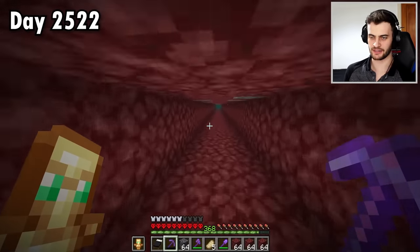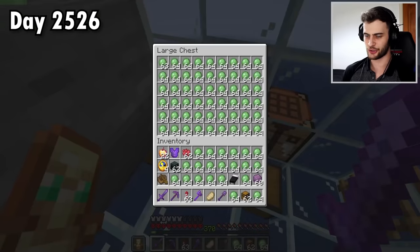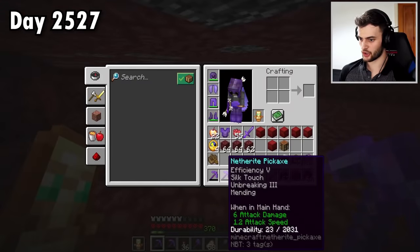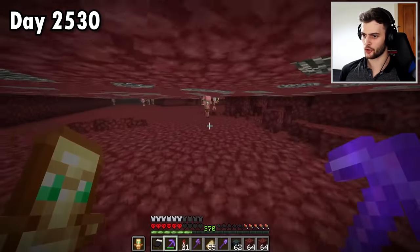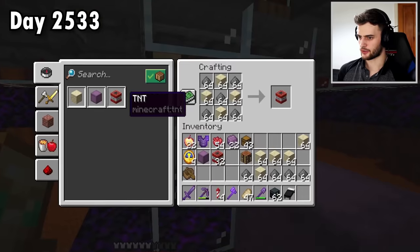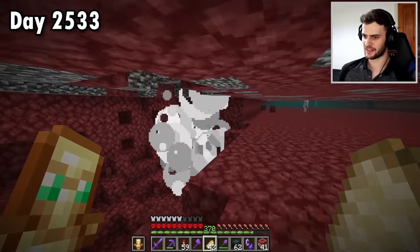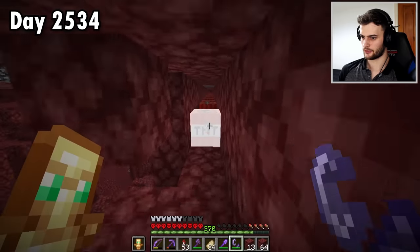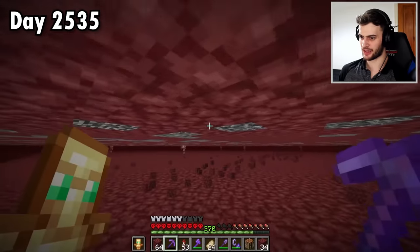Before going further, I repair the pickaxe at the trusty slime farm — getting so much slime this time, two chests full. Back to mining netherrack: both pickaxes nearly broken, so much netherrack collected. After repairing, I realise doing all this mining isn't really the best way. Instead I'll mine up loads of sand and gunpowder to craft lots of TNT, then place it all down and blast the area open. Something tells me this is a little bit faster than mining by hand, and it's already finding me ancient debris. Unfortunately that's the last of my TNT.